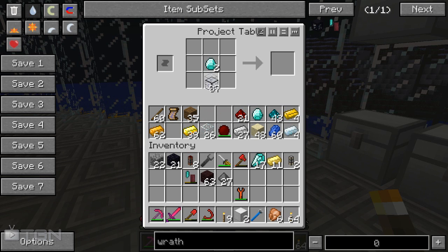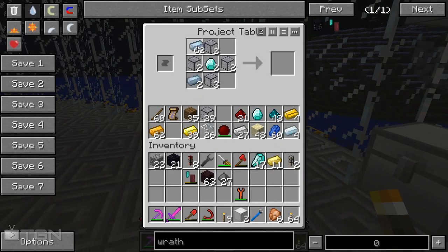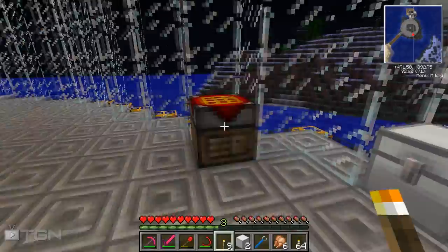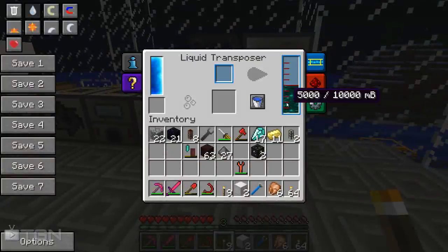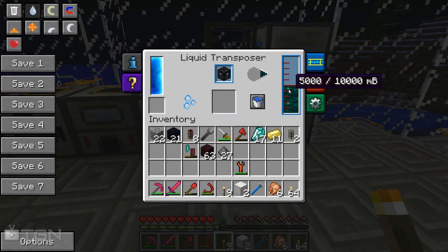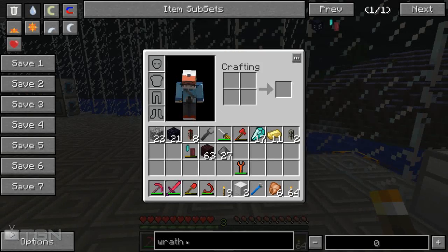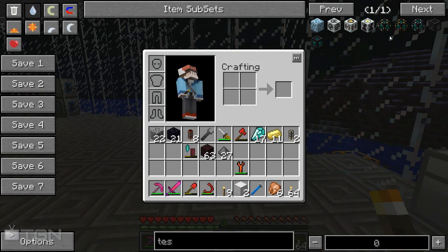We need some hardened glass, which we'll throw in like this, and we need some tin — I'm pretty sure I have tin somewhere in here, or it might be in here. There it is! We'll put our tin like this, giving us some tesseract frames. With these frames you want to go ahead and combine them with our liquid ender by throwing them in here. It uses something like 1,800 or 1,600 MB of your liquid ender, so it's quite a bit. In the meantime we're going to go ahead and make the items needed to actually turn this into an item tesseract.